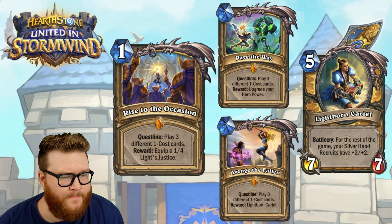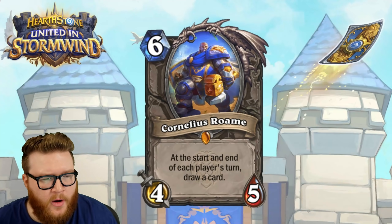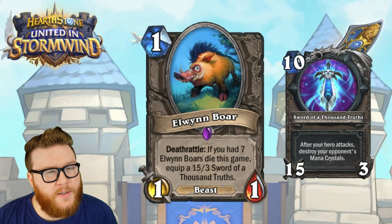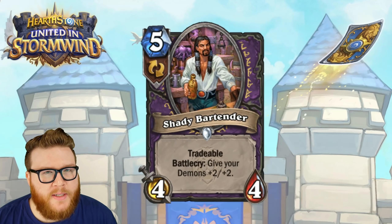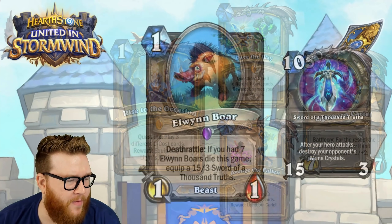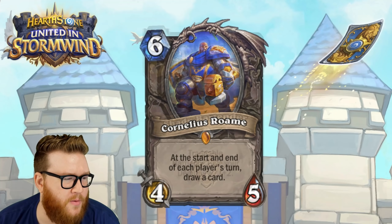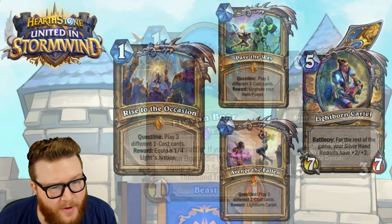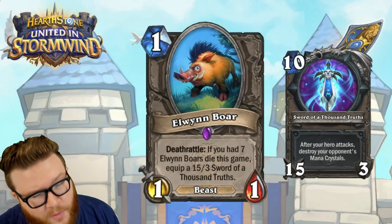Rise to the Occasion is a three-star card. Cornelius Roame is a three-star card. Elwyn Boar is a two-star card. Shady Bartender is a three-star card. That wraps it up for this review — some pretty crazy cards. Even the stuff that's not necessarily good, this expansion has had really cool card designs so far.